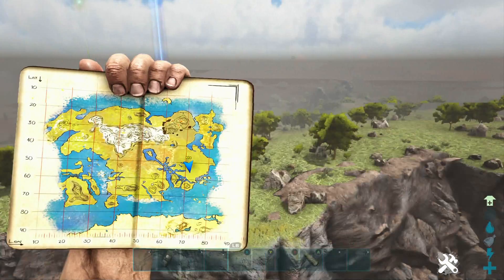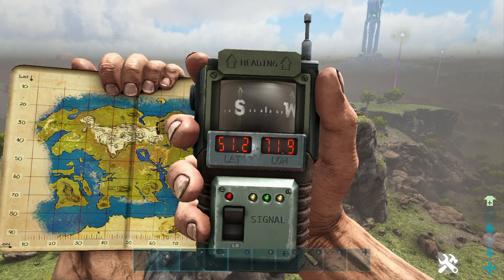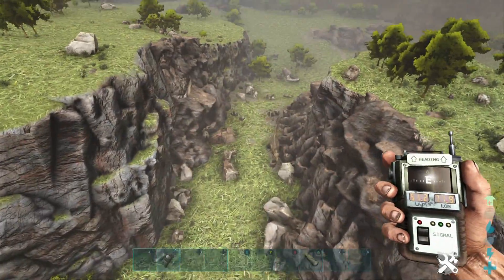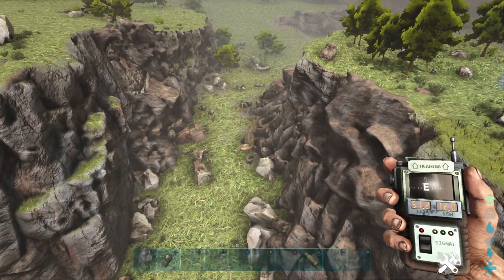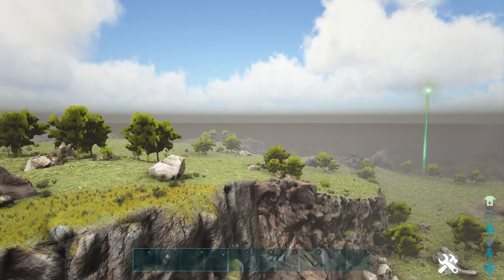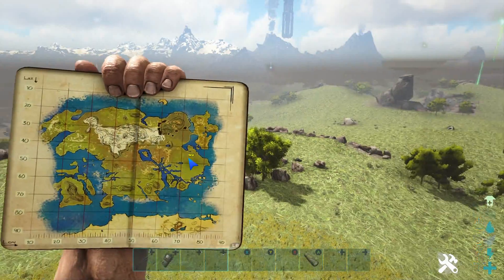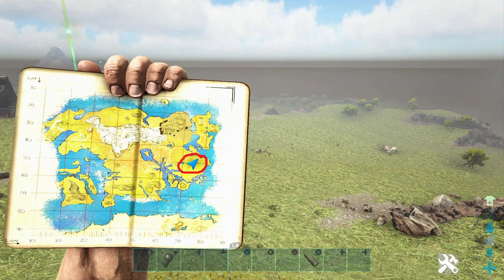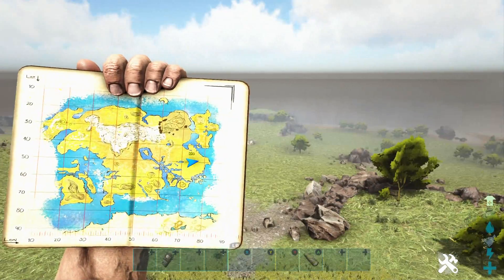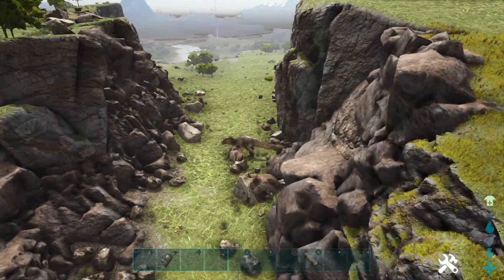On to the next Giga location. This is where we are on the map and this is where I found one. GPS coordinates are 51.2 latitude, 71.9 longitude. He is down here in this little mini canyon. They can spawn all around this area — it's a very large area to scout for a Giga, sadly, but they do spawn here. We have evidence — there he is chilling.